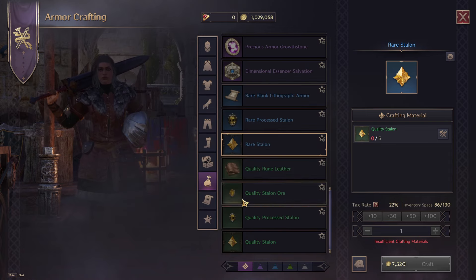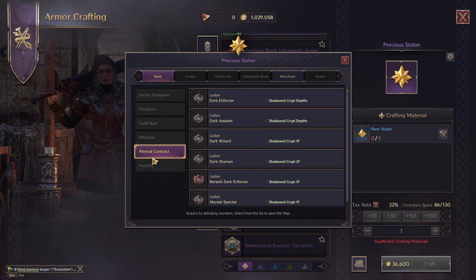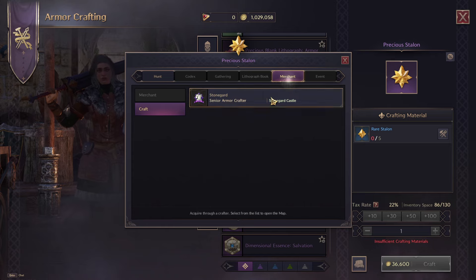Going up to the precious Stalin — you're probably not going to be surprised at this point — you can only get these from abyssal contracts or by upgrading them at the senior armor crafter in Stone Guard Castle. The other crafters in lower level areas will not be able to upgrade to the precious version for you. And that is all the ways that we can get Stalin in Throne and Liberty.